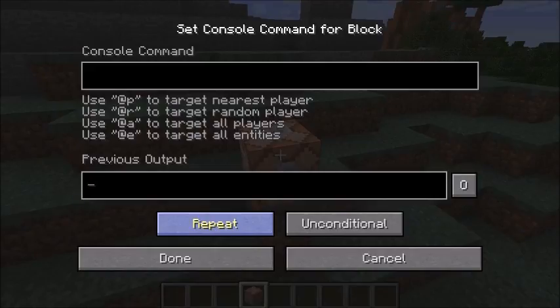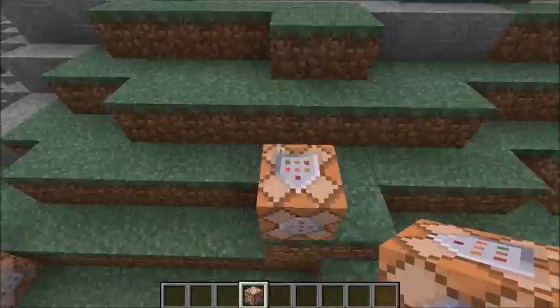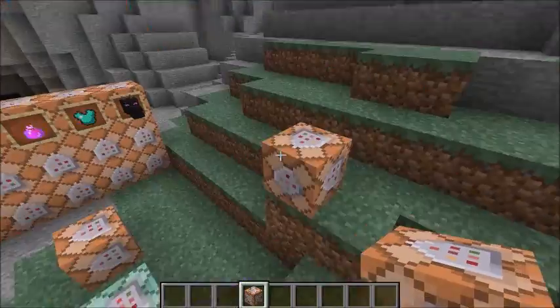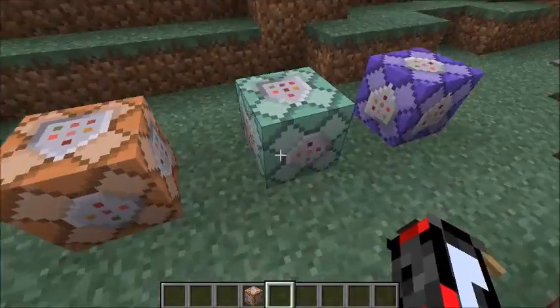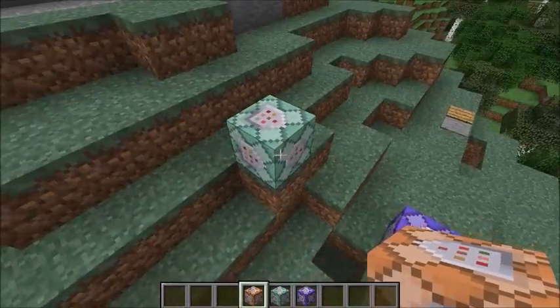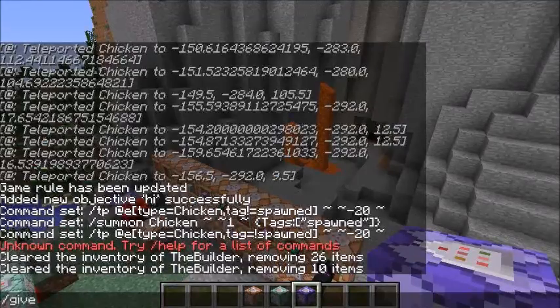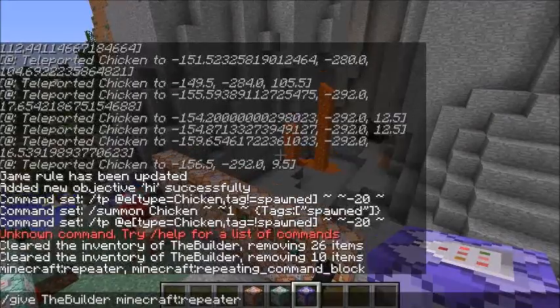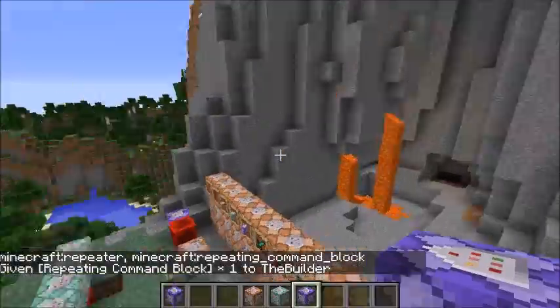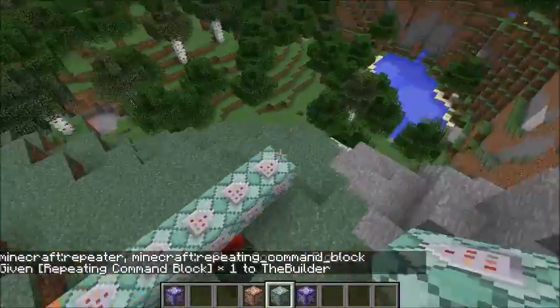You can switch — let's go to chain, or let's say I want repeat, or back to impulse — impulse is the normal one that it always is. That's how you get that, and it's actually a different item. Although it looks like you just change the command block, it's a different block. This is a chain command block and a repeating one. You can actually give yourself the repeating one.